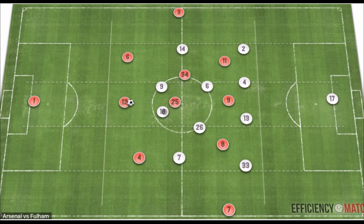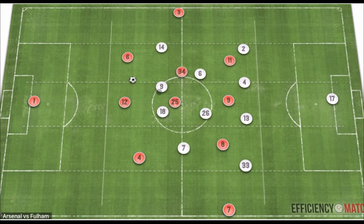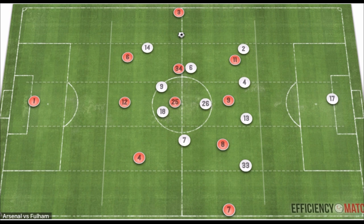On the weak side, Arsenal circulate the ball, Fulham shift across, and Arsenal can then access the wide area — reaching Kieran Tierney through a third-man movement and progressing through the vacated wide area.